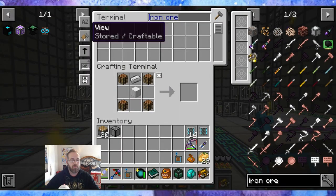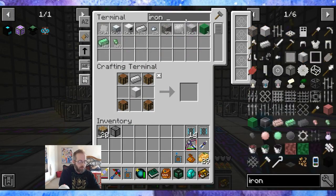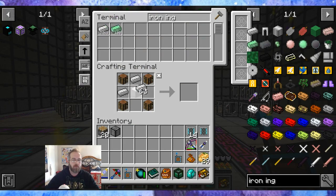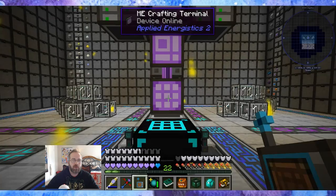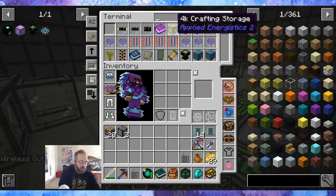So now iron ingots — this says 25, so about 2,500 ingots. That makes more sense. That's why I was a little boggled with the iron count.